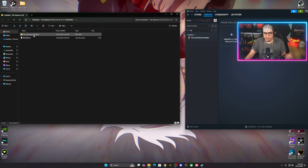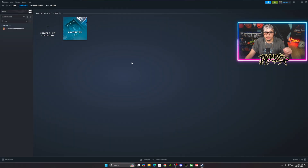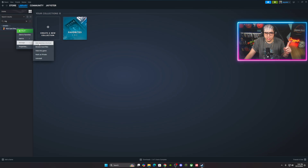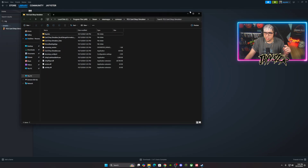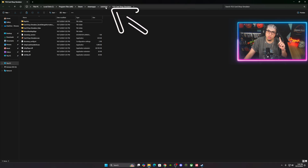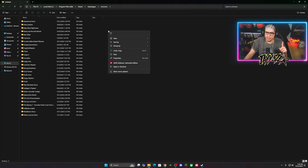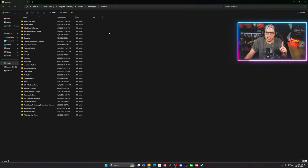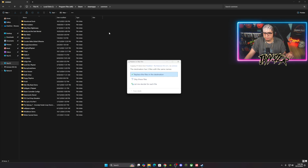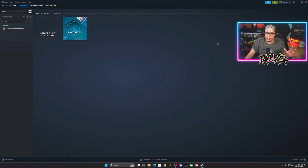Last step: copy the Pokémon folder. Go back to Steam, Manage, Browse Local Files. This is very important — look at the top path bar: Program Files → Steam → SteamApps → Common. Navigate to Common, right-click in the folder, and paste. It'll ask if you want to replace files in the destination — hit Replace the Files, and that's done.